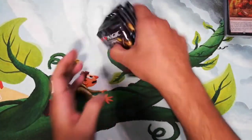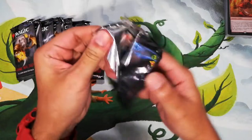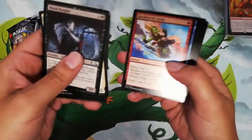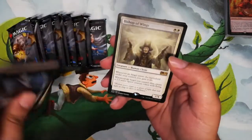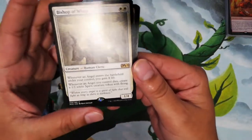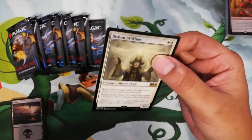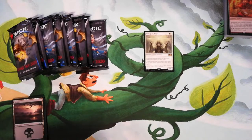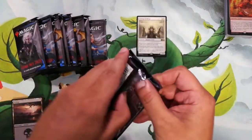Let's crack open these 10 booster packs. The wrapping is a bit harder to open than other sets. Skipping to the rares — we got Bishop of Wings and a spirit token. Bishop of Wings is actually a pretty decent card. I've been playing against an angel deck on Arena and it's really good. They use it with Resplendent Angel and you start getting tokens coming out of nowhere.